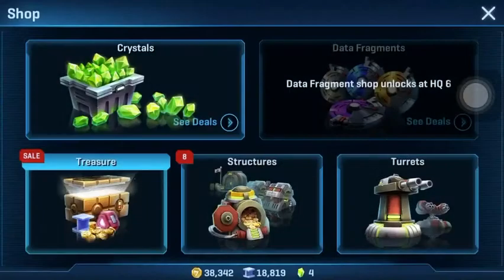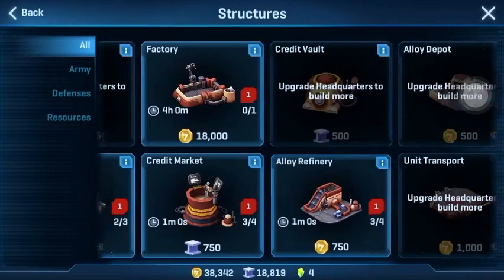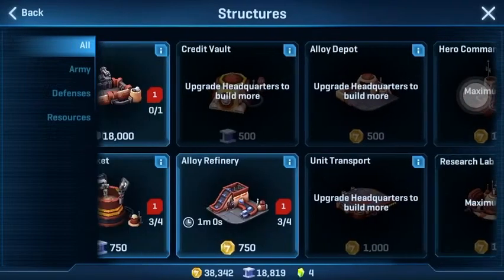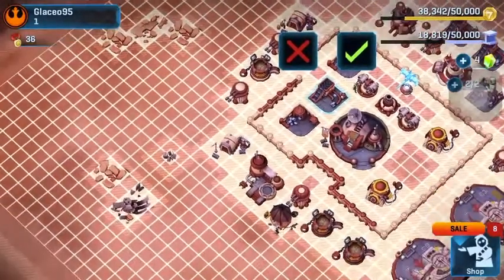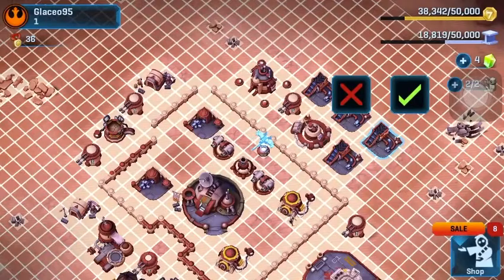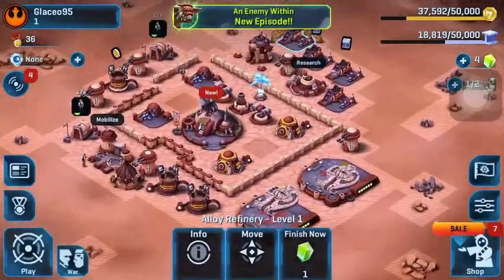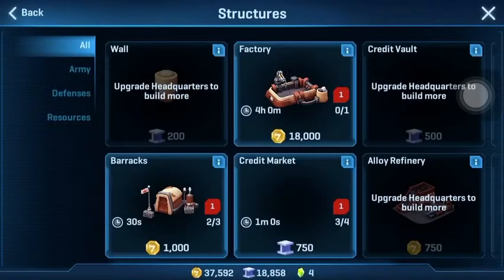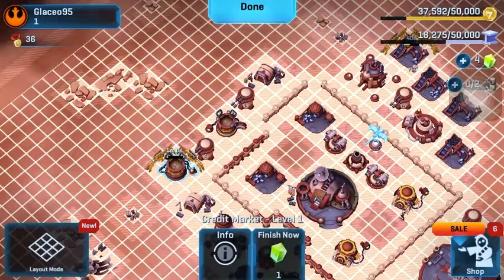Oh yeah, this is built, so now we can build more stuff. A factory is going to go for four hours — I don't want to build that last. We have a shield generator too, that's also going to take four hours. If I can get all the way up to like 20,000 credits, I could start working on a shield generator this episode, and that would be amazing.